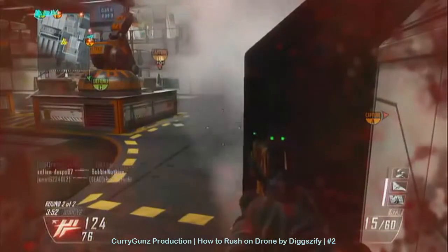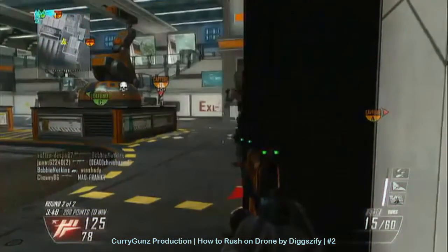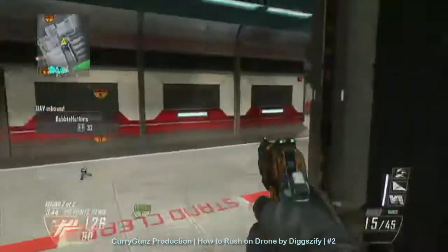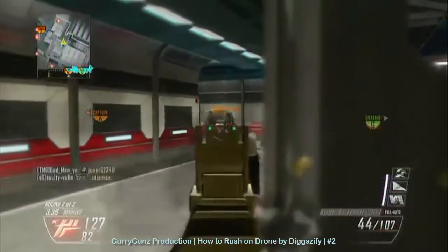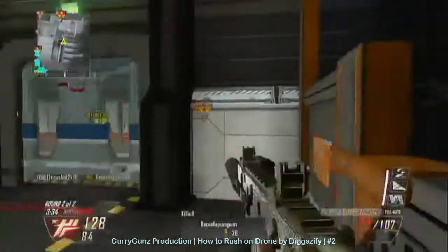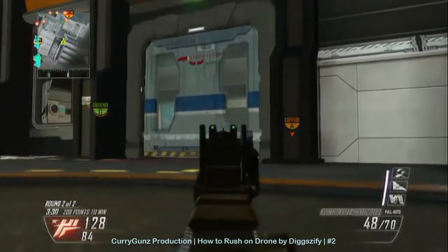You might be able to bust out 67 kills, you might be able to bust out 167 kills — I don't know — but I'm just going to show how I play this map. I have a pretty good knowledge on how to play it. First of all, when you're spawning at C, what you want to do at the start of your killstreak — I said this in my 'how to get high scorestreaks and high kills in Black Ops 2' video —